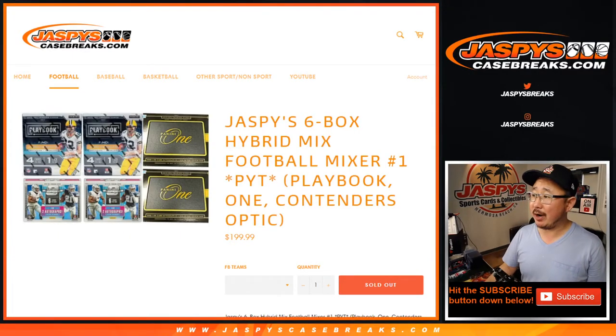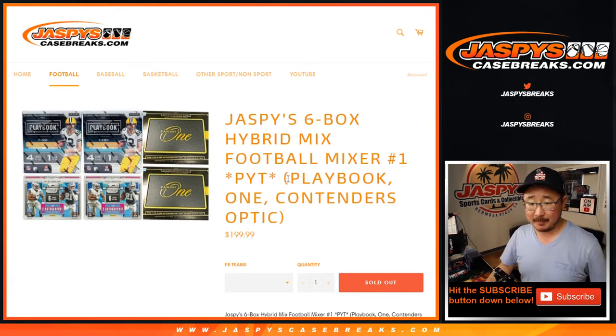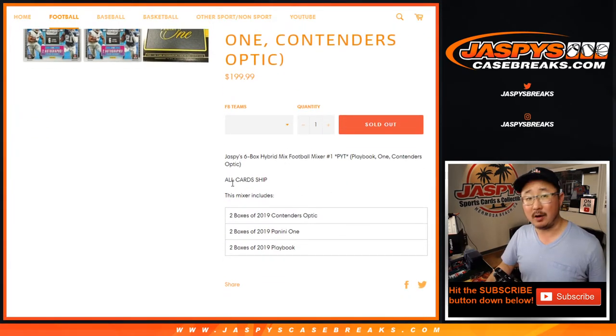Hi everyone, I'm Joe for Jaspi's Casebreaks.com coming at you with Jaspi's 6-box hybrid football mixer featuring this Frankenstein-esque collection of Playbook, One, and Contenders Optic — we just matched them together into a mixer right here. All card chip.